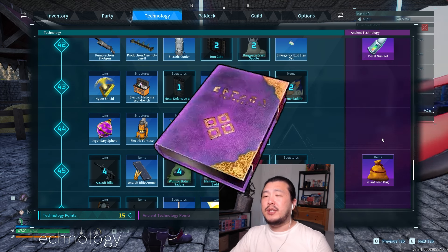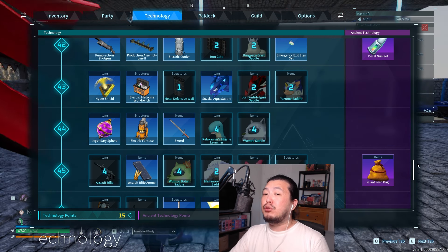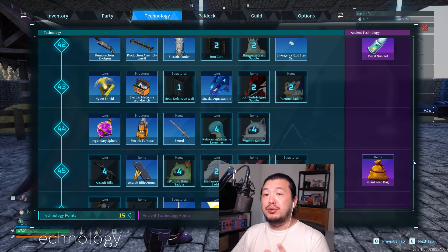The ancient technical manual will give you one ancient technology point each, and I think you're going to need a total of 14. Sakurajima will introduce two new alpha pals and a new boss tower — you get one ancient tech point per alpha pal and five ancient tech points from the new boss.